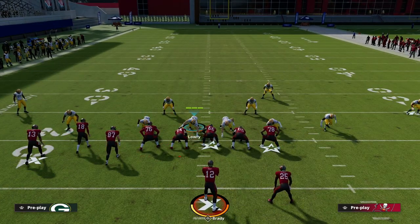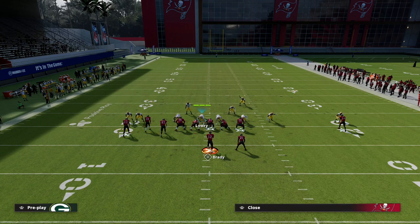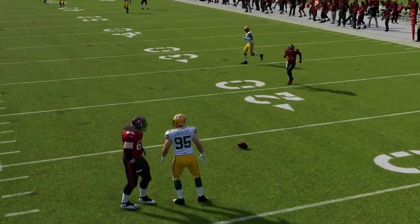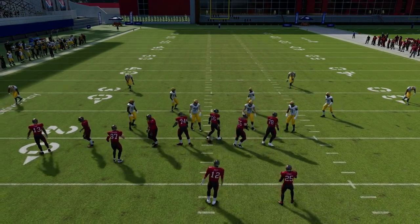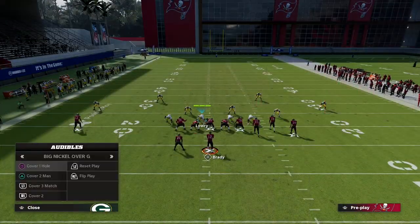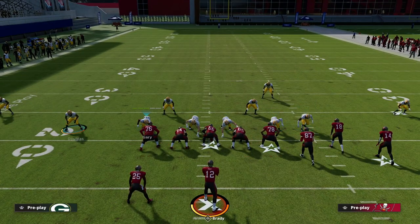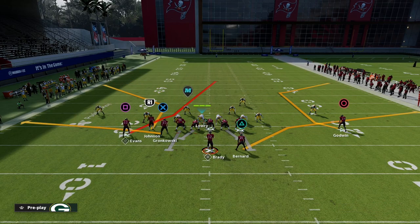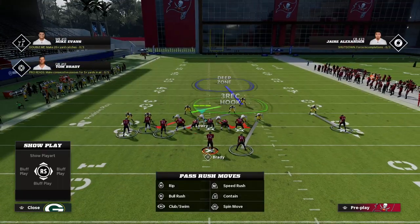With this setup, notice the corner is in coverage on the slot in a pretty decent alignment, and you can manually press to get press on all receivers including the slot. If they use motion — for example motioning a receiver across — you still get good coverage. Big Nickel Over G is one of the most incredible formations for having good alignment against almost everything, including when flipped to the wide side of the field.